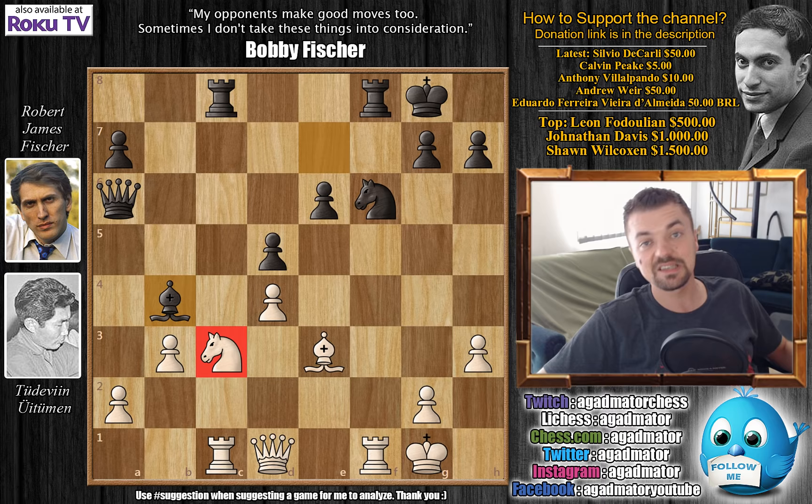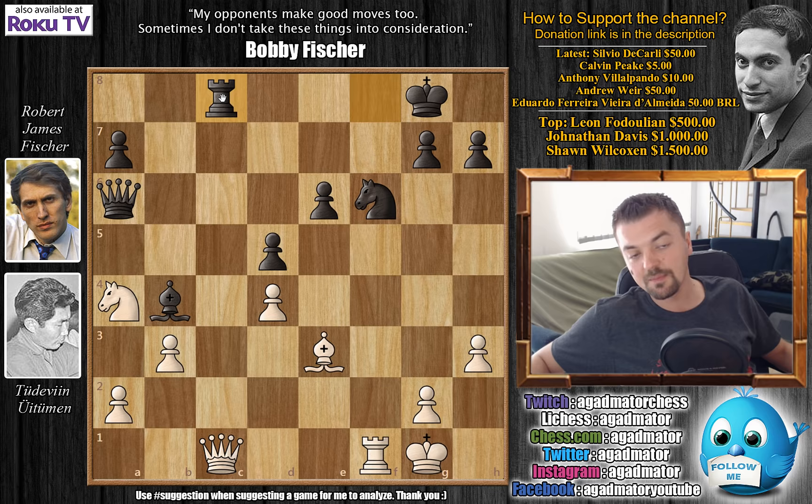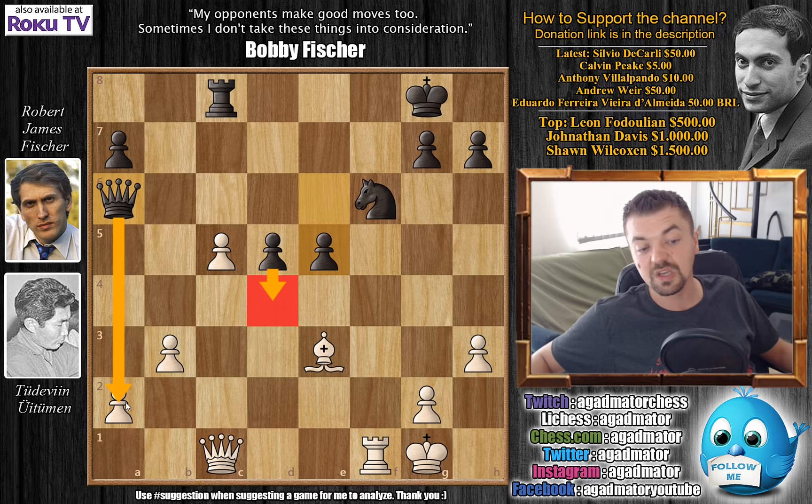exf6, knight captures on f6, h3, and bishop to b4 with a double attack against Uituman's c3 knight. Knight to a4, offering a rook trade; rook captures. Bishop captures was also possible, but after queen captures perhaps Uituman didn't like rook to c8, and then after knight to c5, bishop captures, pawn captures, e5 starts a central pawn storm with queen captures on a2 as a threat — very enjoyable for black.